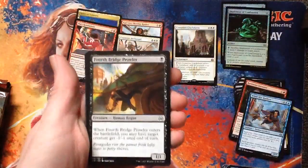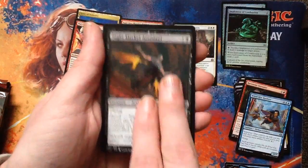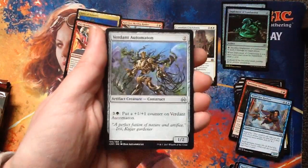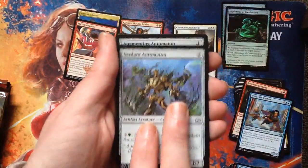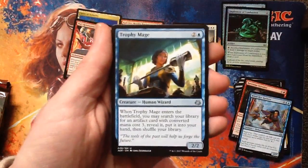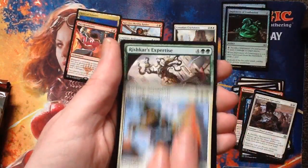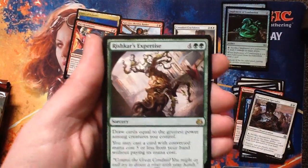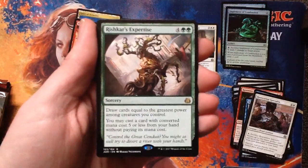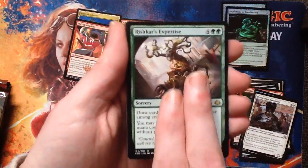Metallic Rebuke. Fourth Bridge Prowler. Aether Herder. Night Market Aeronaut. Ice Over. Implement of Combustion. Verdant Automaton — like the two foils I got, side by side, that's funny. Trophy Mage — I love Trophy Mage. There are so many cards you can get with Trophy Mage in Commander. Restoration Specialist. Airdrop Aeronauts in our rare. Rishka's Expertise — six mana. Draw cards equal to the greatest power among creatures you control. Green card draw — okay, I like it already. You may cast a card with converted mana cost five or less from your hand — new favorite card right here! Holy shit.